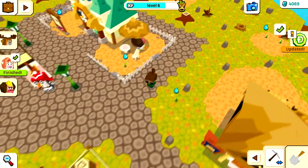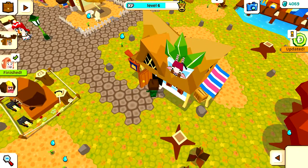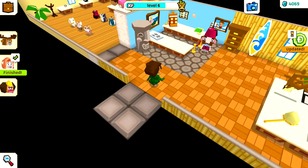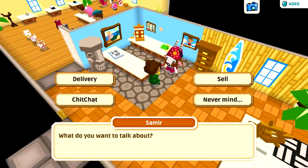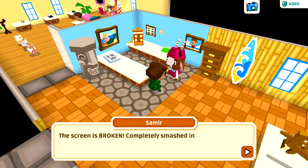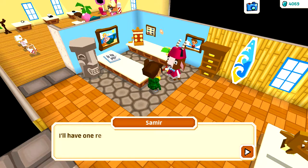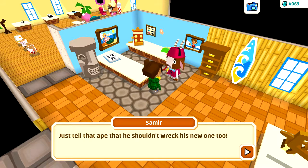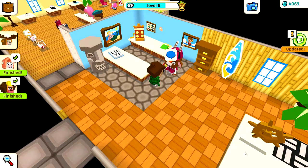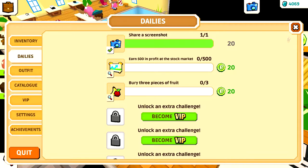Let's head back over to Samir's shop. He says: 'You're returning Angus's TV set? Oh my, what happened here? The screen is broken, completely smashed in. Well, I'll take care of it again - sounds like a general issue. I'll have one ready for Angus tomorrow, just tell that ape not to wreck this new one too.' So we'll have to come back tomorrow. Two out of five quests still need completing.